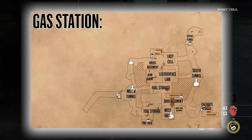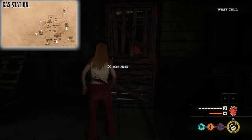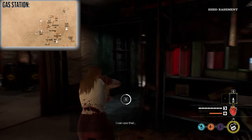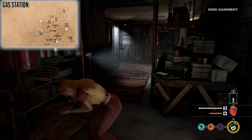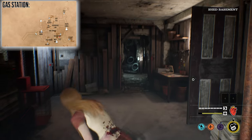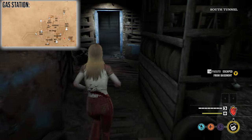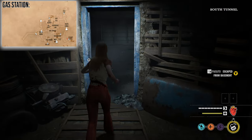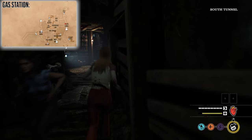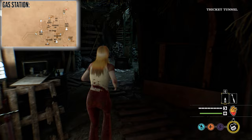We're going to kick things off in the West Cell. Heading upwards on the map from the West Cell, you'll find yourself in the Shed Basement, which is where one of our basement escapes is located. There's also a small room called the Small Shed Basement that connects the cell and Shed Basement. From the Shed Basement, heading right on the map brings you to the South Tunnel. Heading downwards leads to a basement exit in the Car Parts Storage, and continuing upwards eventually leads to another basement exit connected to the Thicket Tunnel, which is a ladder escape.